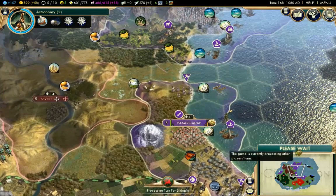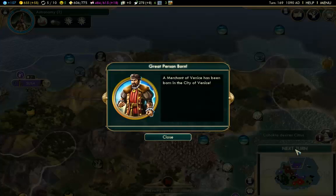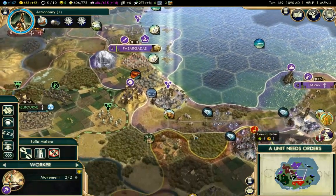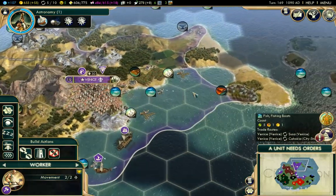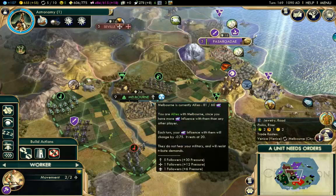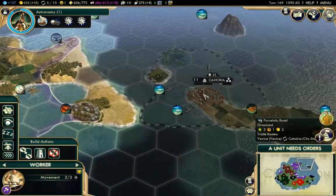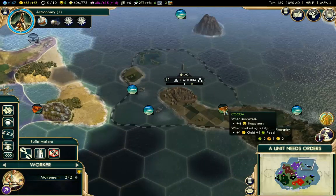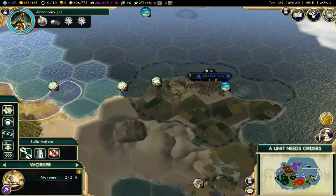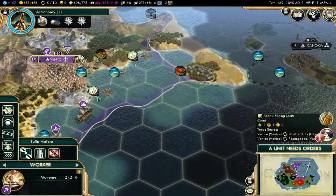Just coming up to turn 169. In a few more turns we are going to have the Oxford University and that is going to bump up our science a little bit. We have a new great merchant - a great person has been born. So I guess we need to figure out what we are going to do with this great merchant. I'm thinking at the moment just to head over and take over Cahoaca, just because I do have an alliance with Melbourne as well - I've got a pretty strong alliance with Melbourne. So I may just take Cahoaca. What do they have here? They've got the lighthouse it seems and it's a fairly small city-state. They don't really have anything except for cocoa here.